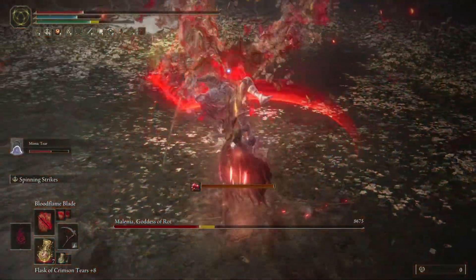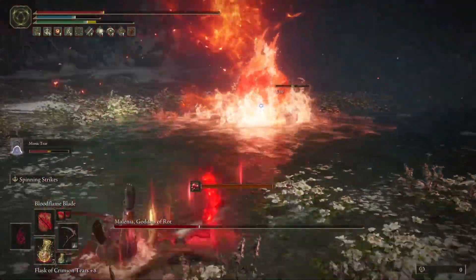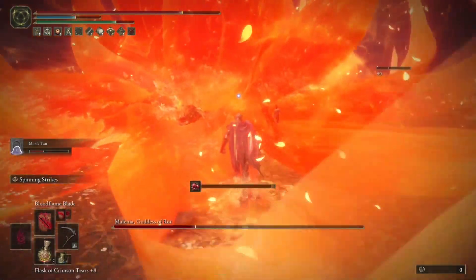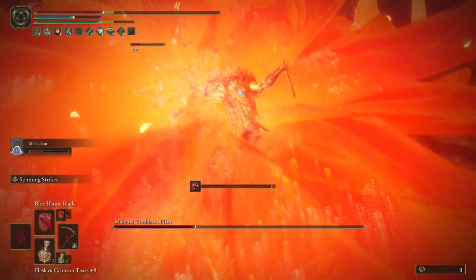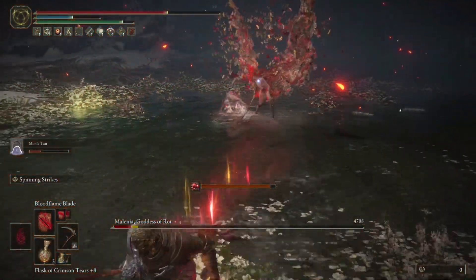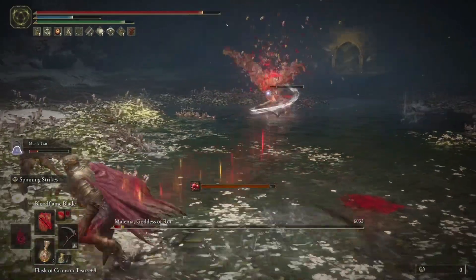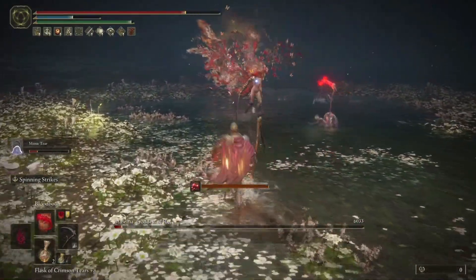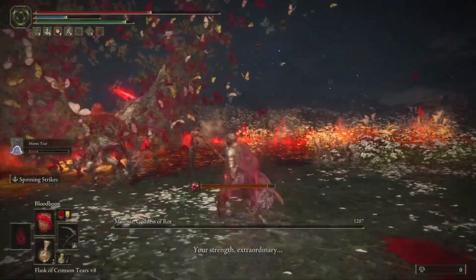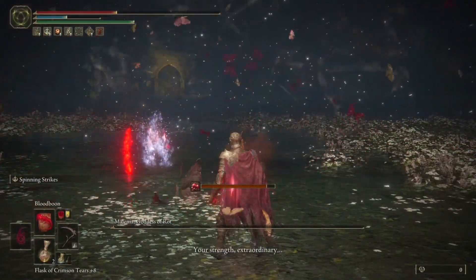We barely took any damage going in. When we get into phase two we do take a little bit, but she's already down to about a quarter health — there's nothing left. I used a couple flasks and tried to play smart. The Mimic Tear is still doing his thing, and we ended up beating the boss.